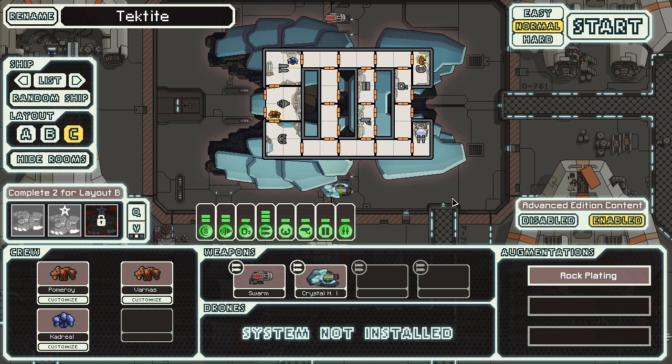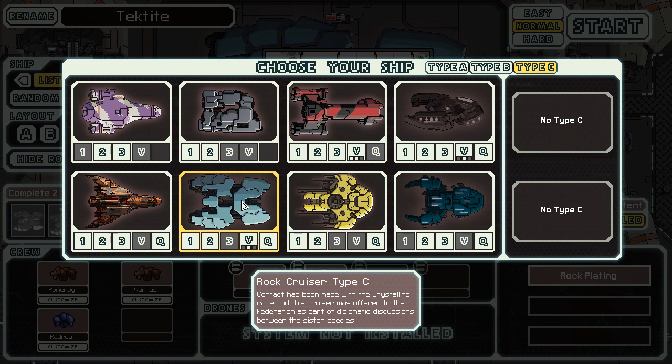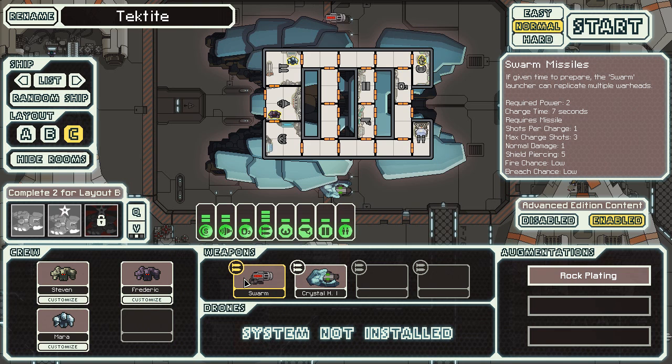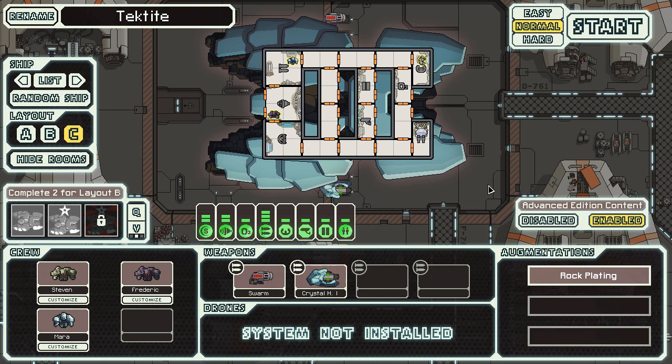Next, the Rock Cruiser Type C. The description says contact was made with a crystalline race and the cruiser was offered to the federation as part of diplomatic discussions between sister species. You've got one crystal crew member and two rocks. There's a new swarm missile — it fires multiple missiles but charges slowly. They also have a heavy crystal that pierces one shield unit. This one isn't really notable in any particular way.